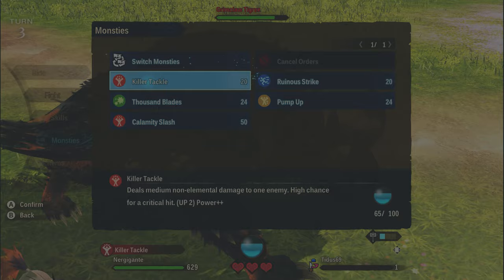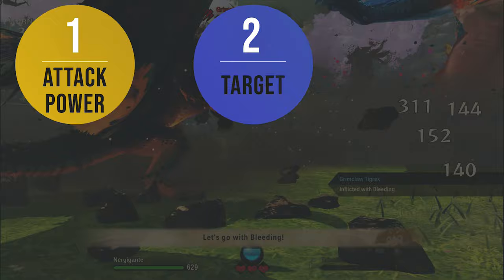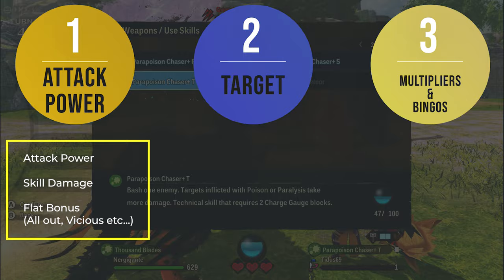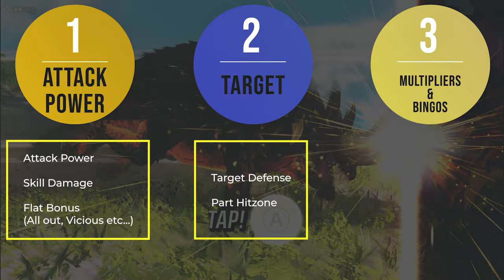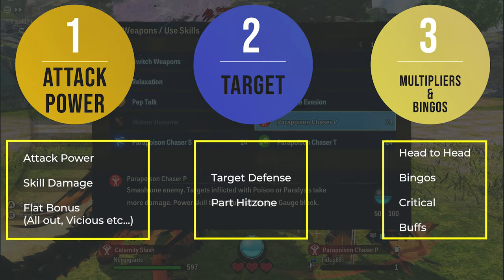Basically there are three parts to the damage calculations. The first is the attack stat of your monster. The second is the monster you are attacking and its defense. The last one is the modifiers. In the attack power, you have your monster attack stats from the in-game stat page, and the skill damage and flat bonuses are stats attached to the monster's attacks or passives. The target category takes into account the target defense and which parts you are targeting. Finally, the multipliers include your head-to-head modifier, your bingos, your critical hit bonus, and your buffs.